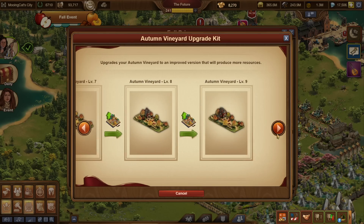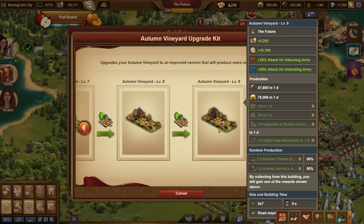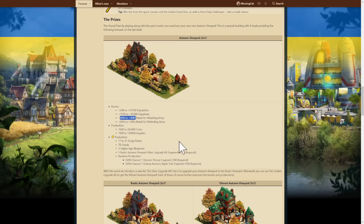Back to the building — it also gives some higher age blueprints, which is interesting. I'm not quite sure if it's just the age above or all ages above, but it could be nice. It also has a random production: at level 9, it can give either a fragment of the Shroom Throne or Granny Aurora's Apple Tree. Those are two more new buildings, both of which require 100 fragments to get.